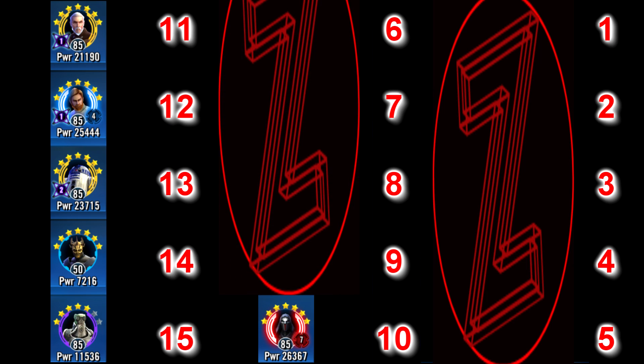Coming into our top 10 is Sith Marauder, for his insane damage and being able to one-shot Malak. His damage at Relic 7 is absolutely ridiculous. This is because he gains 2% offense, crit chance and potency for each debuff on the battlefield. So with Darkside Bastila on both sides and large amounts of Ferocity stacks in play, you can imagine how powerful his damage is. He's also very useful in the Heroic Sith Raid, TW and any form of PvP really. He is reliant on the Darth Revan lead for the most part, but given the power he brings I had no choice but to include him so high in my list.